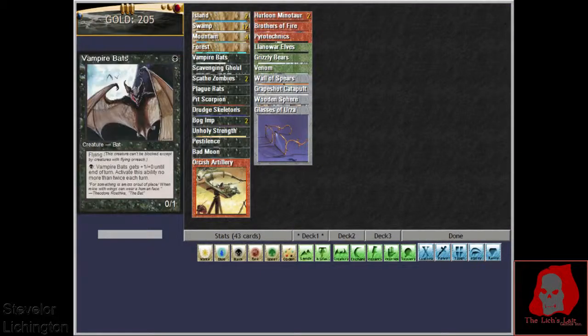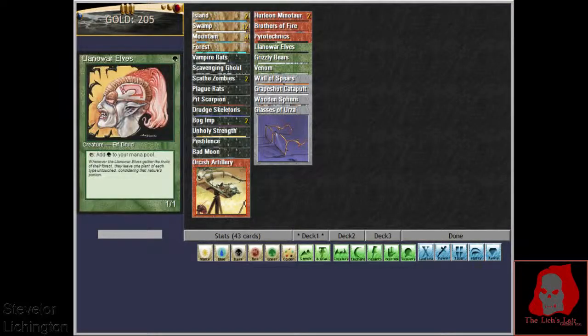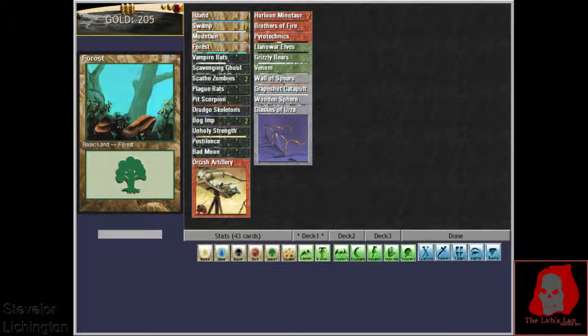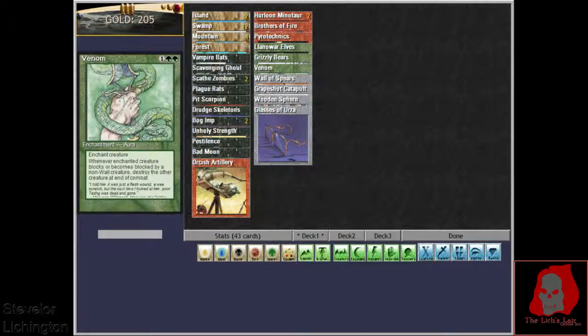We have a little too much mana at this point because we've lost so many cards. Counting up: 12, 16, 17, 18, 19. So almost half our deck is mana.